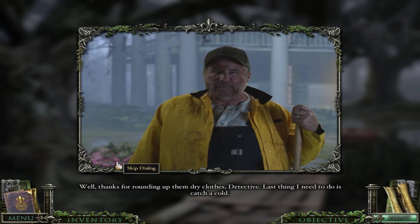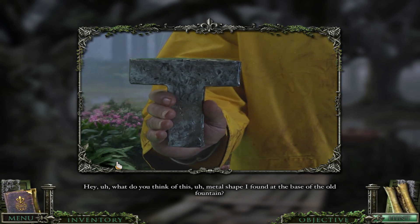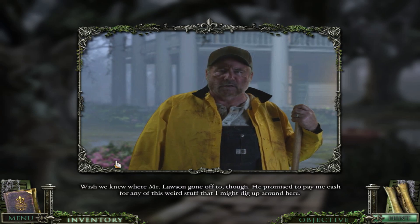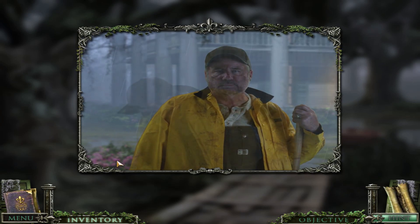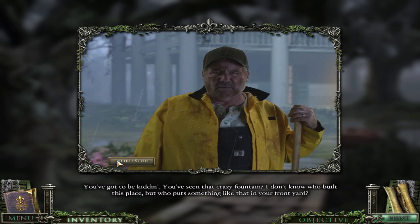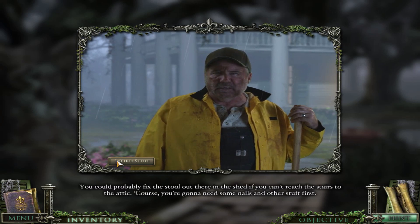Thanks for rounding up them dry clothes, detective. Last thing I need to do is catch a cold. Hey, what do you think of this metal shape I found down by the base of the old fountain? I think it's a metal shape. Well, I don't know what it is, either. Wish we knew where Mr. Lawson got off to, though. He promised to pay me cash for any of this weird stuff that I might dig up around here. Suppose he thought it was part of his lost treasure. Funny thing is, it actually is part of the lost treasure. You've got to be kidding. You've seen that crazy fountain? I don't know who built this place, but who put something like that in your front yard? You ought to climb up the attic if you want to see that other weird contraption. You could probably fix the stool out there in the shed if you can't reach the stairs to the attic. Of course, you're going to need some nails and other stuff first.